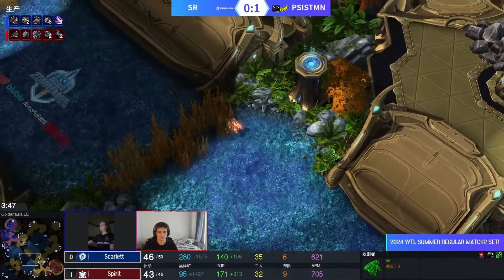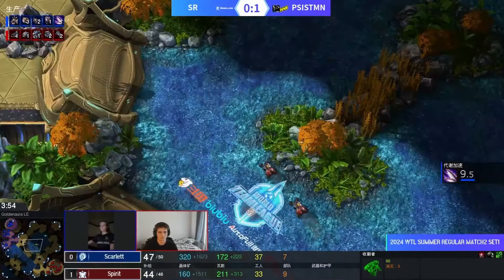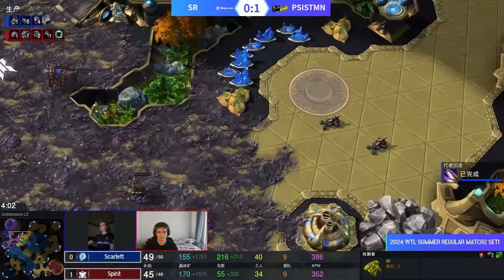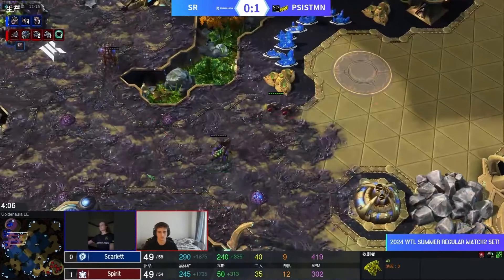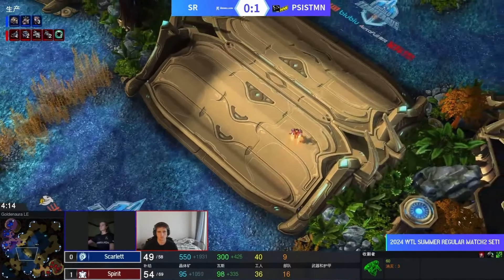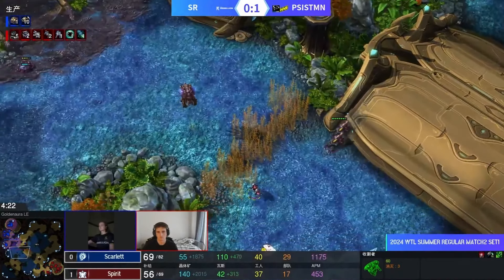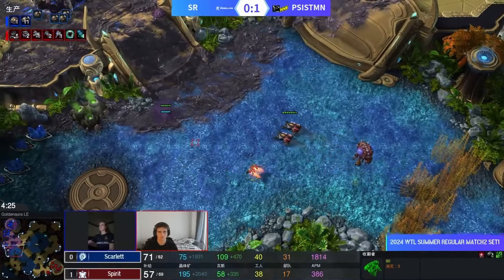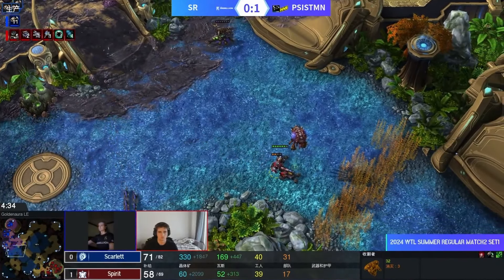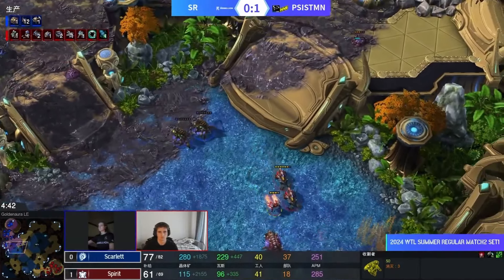This feels like Scarlet is going for a ravager push — a ravager-ling all-in is something we sometimes see win. However, Spirit opens up with a banshee, and that is most likely bad news for our Canadian Zerg player. Banshees are kind of the natural counter to all roach builds because, contrary to popular belief, roaches cannot actually shoot up. Three more overlords are on the way; the first four roaches will arrive soon. Spirit attacks his own reaper with hellions to splash damage a creep tumor hidden underground — he gets the kill. Very neat play.